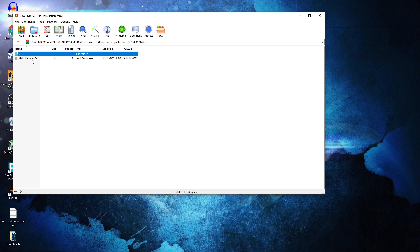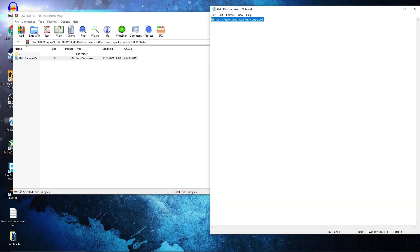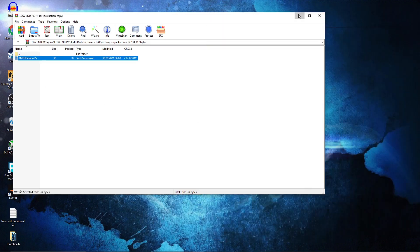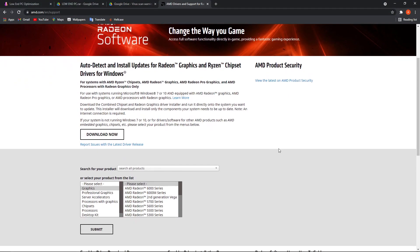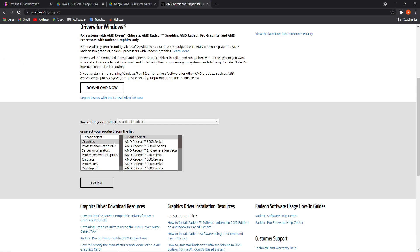Double click again, copy this link, close the page, open Chrome, right click, paste and go to the website. Then here you can choose your video card, press on submit, and then just follow the steps to be up to date.